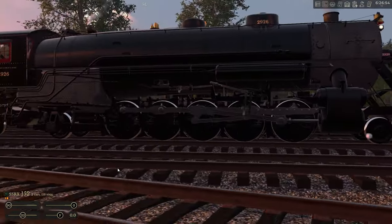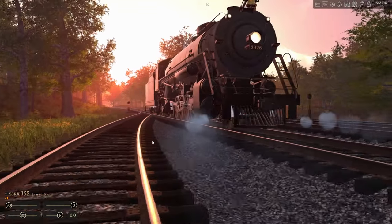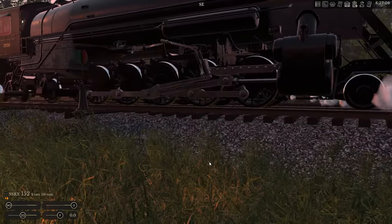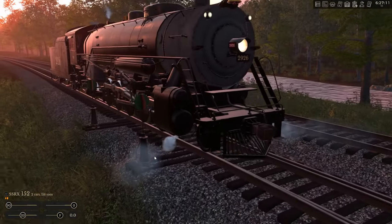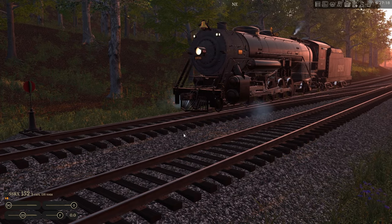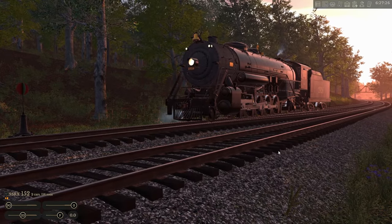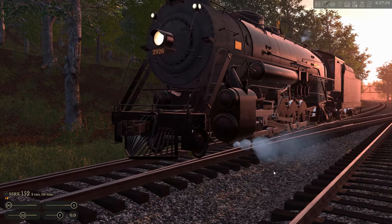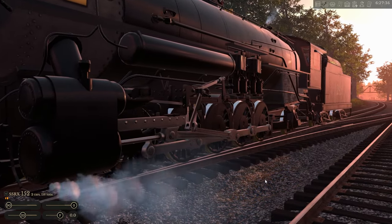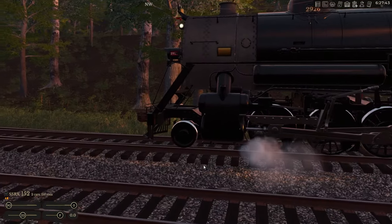I can't tell if the cylinder cocks are animated correctly or not. Slow down a little and then reopen them. Yeah, looks like it — yes. Bring her forward real slow. Is that a running six on there? Yeah, of course — I don't know what you expected with Midland running this choo-choo. It's close enough, I guess — close enough to be passable.